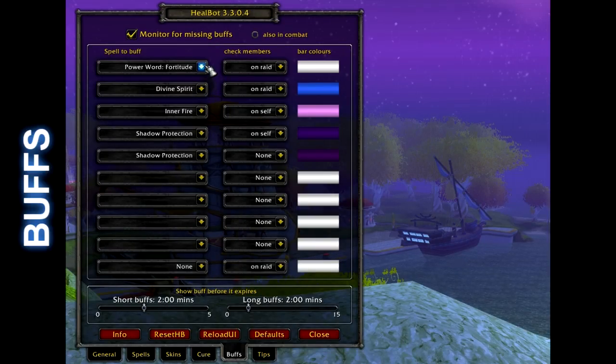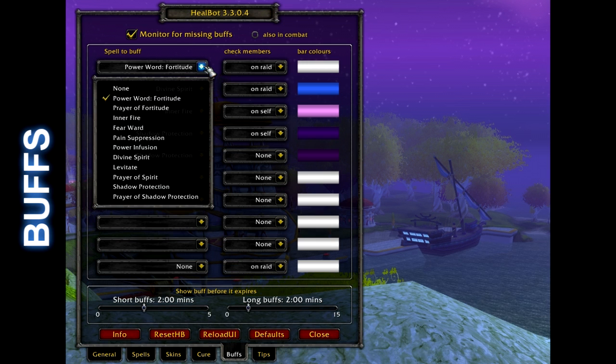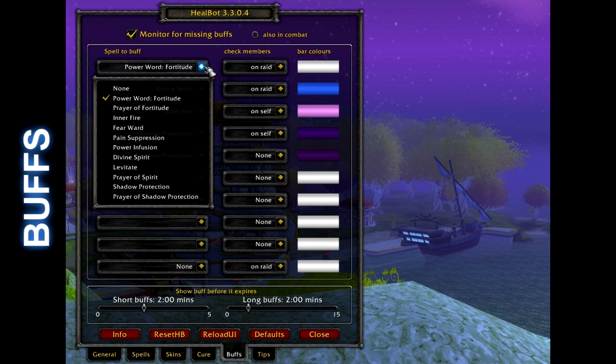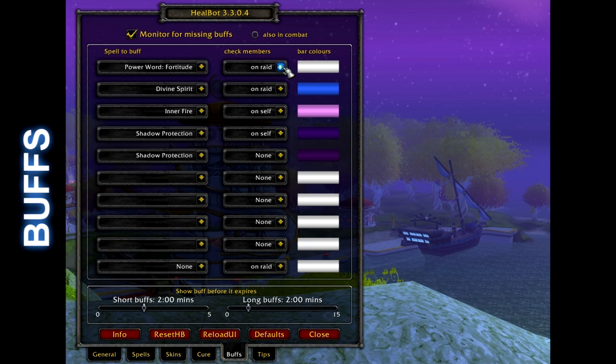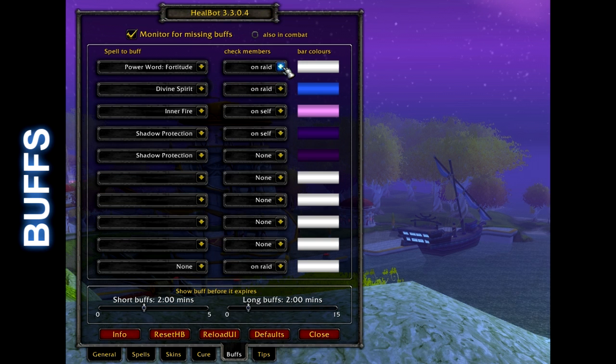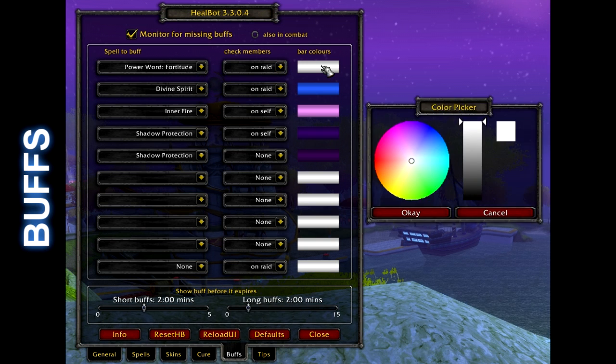The buff tab allows you to select which buffs you would like to put on people. You then select who you would like to buff — again, raid also applies to party and self. You can then select the color for each one. Also important to note is to enable monitor for missing buffs, but I choose not during combat because I don't want it to interrupt a spell cast or recognizing a debuff.